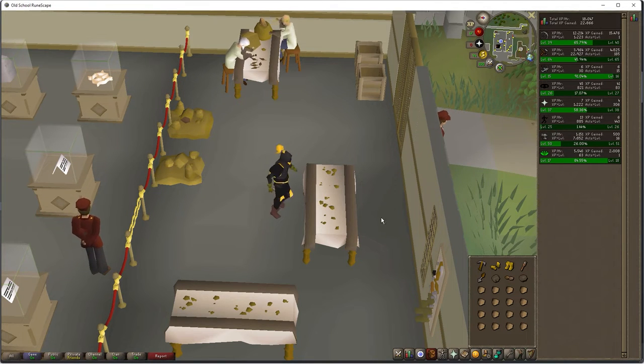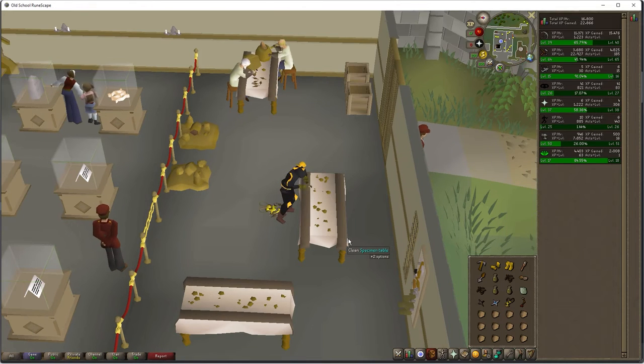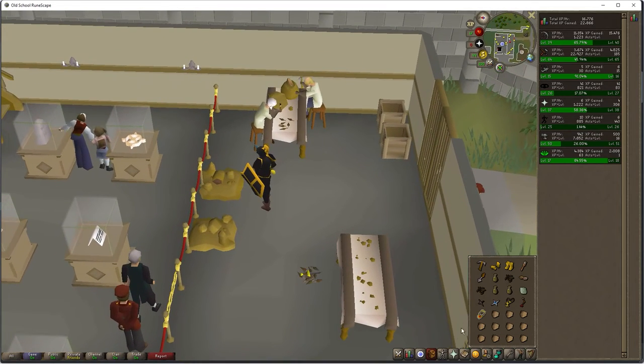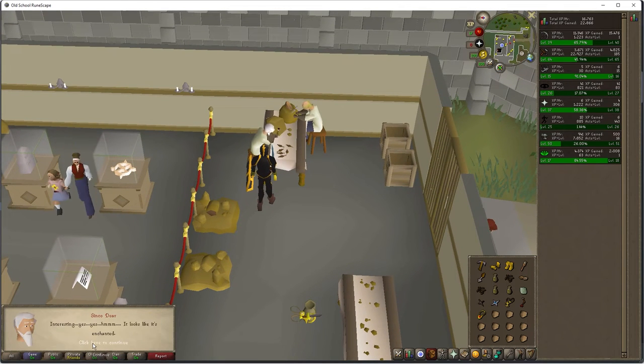So I clicked on the specimen table and I'm basically looking here for a clean ruby necklace. Nice — I got a clean necklace! Now that I got a clean necklace, I can show it to Cinco Deer. Take a look at this — found a pretty necklace.